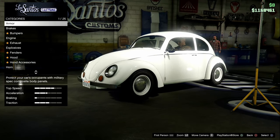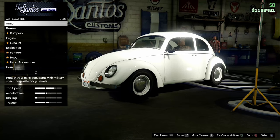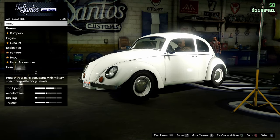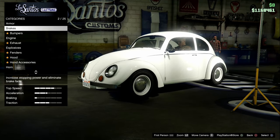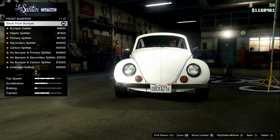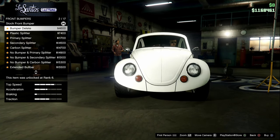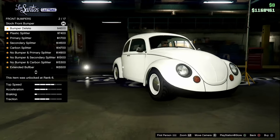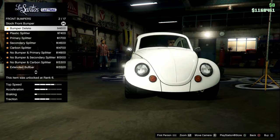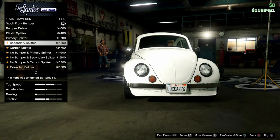I'm going to skip armor for now and only do visual stuff — no window tint or engine upgrades, stuff like that. Let's start with bumpers. Front bumper. I hope they have the rounded one. We have bumper delete, which I believe is how some of these were in the 1940s — they just came like that. Plastic splitter, primary splitter, secondary splitter, carbon splitter. No bumper and primary splitter. No bumper and secondary splitter. No bumper and carbon splitter.